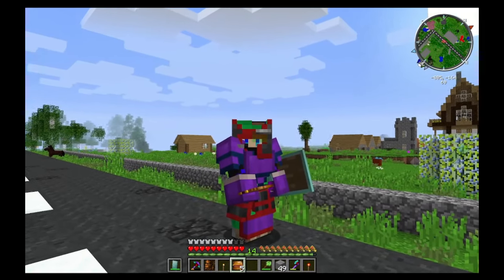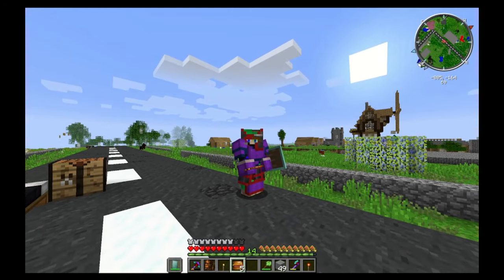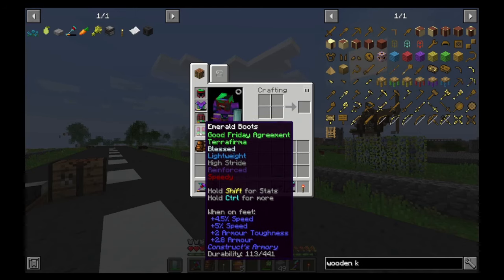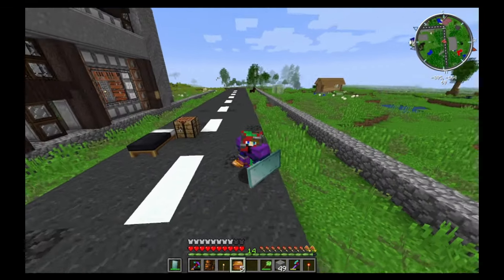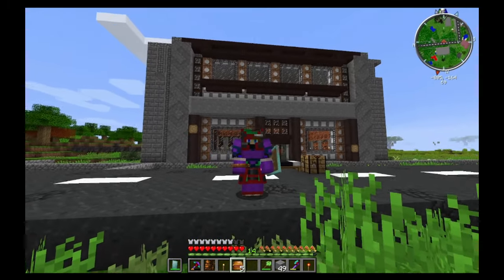Now I know what you're thinking — what could we be doing today? Well, we're going to be finishing off and repairing our armour. You can see we've got a broken helmet, and our boots, leggings and chest plate are all running down very slowly. We need to repair it, and I just so happened to have finished the villager trading hall behind me.